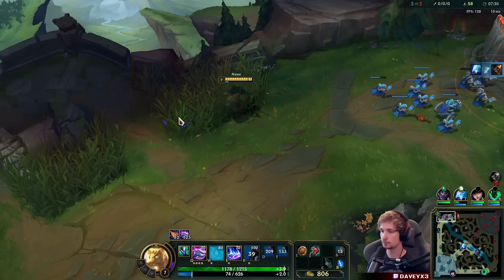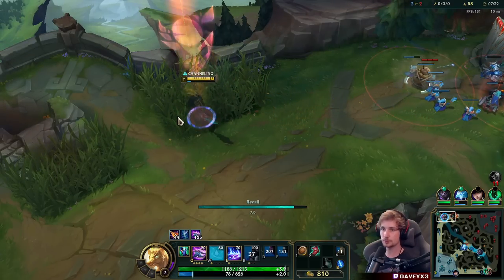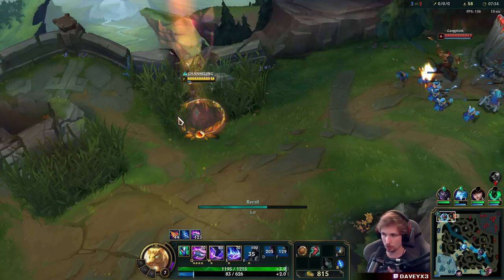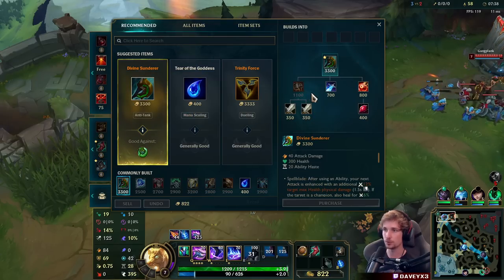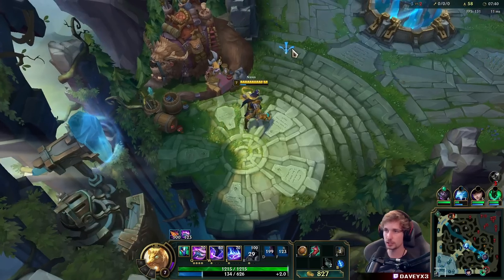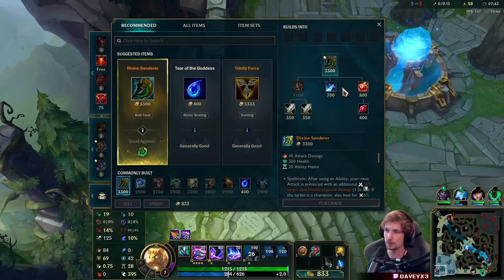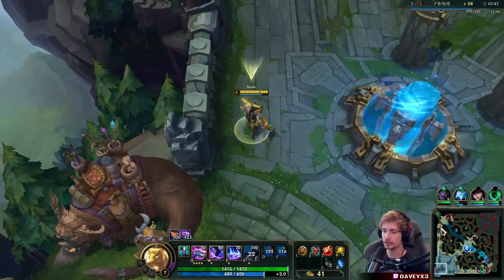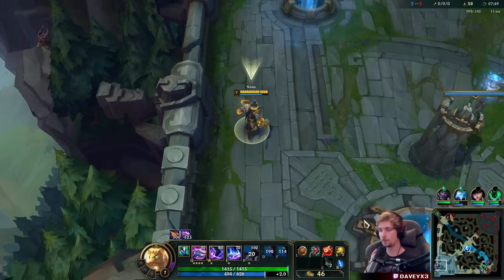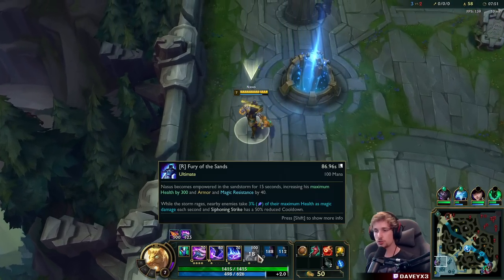Okay, now we reset - we go back to base. We have two options: Sheen, which is going to provide insane damage for all-in, or Kindle Gem. I literally just used my R.